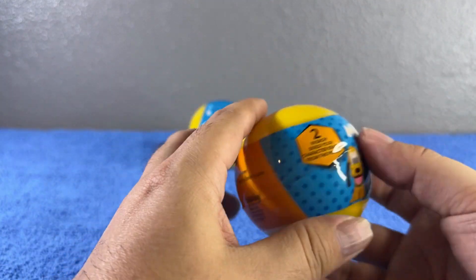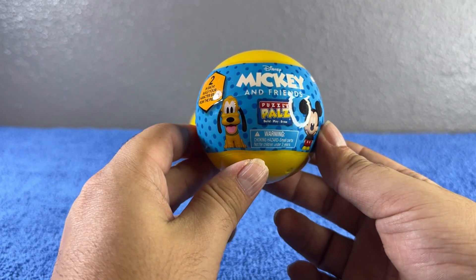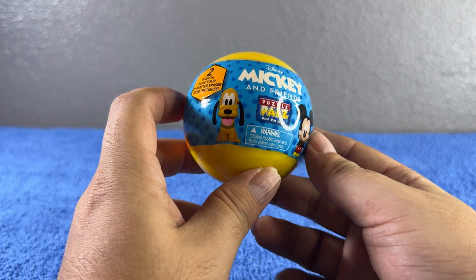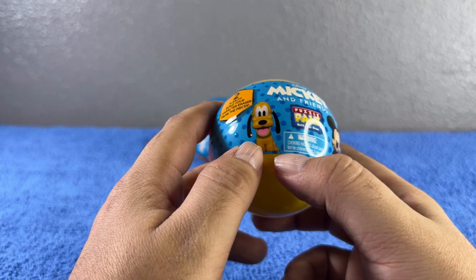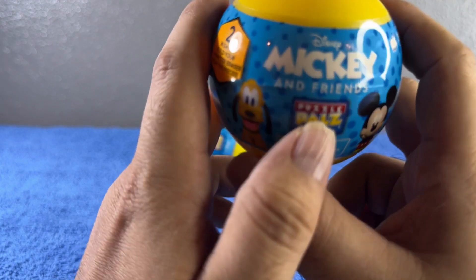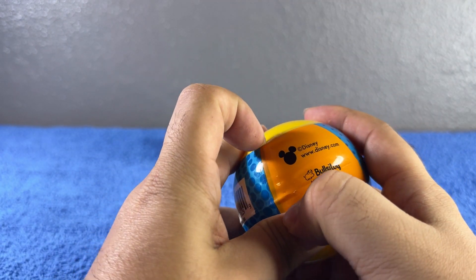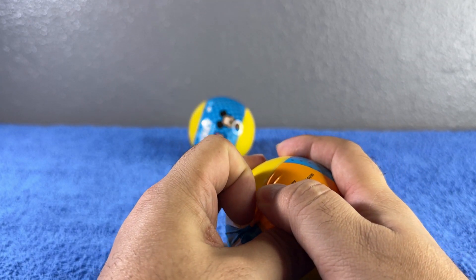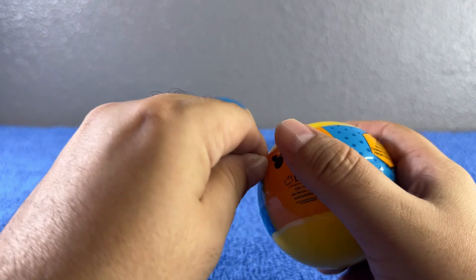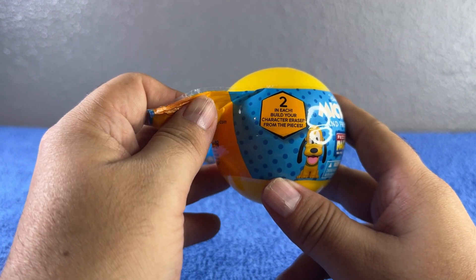Let's look at the packaging — super adorable! We have Mickey Mouse over here and Pluto over here, so Pluto and Mickey Mouse. We're gonna go ahead and see which ones we get to build, so let's open it. These ones are from Bullseye Toys. Let's open this — forgot my scissors!